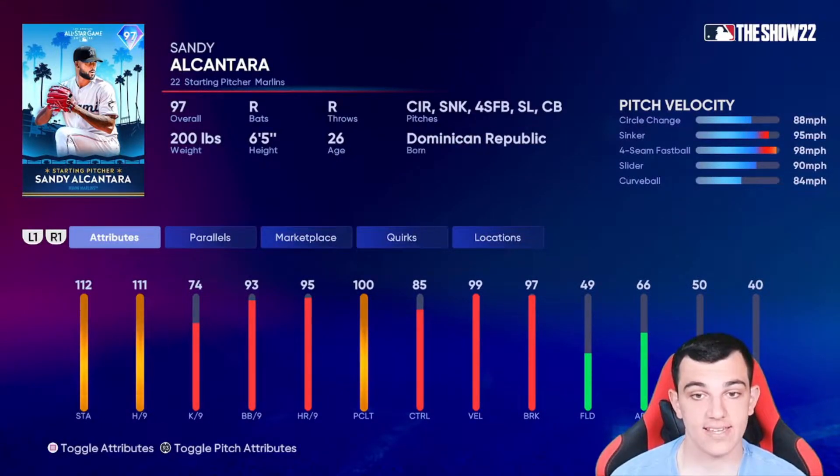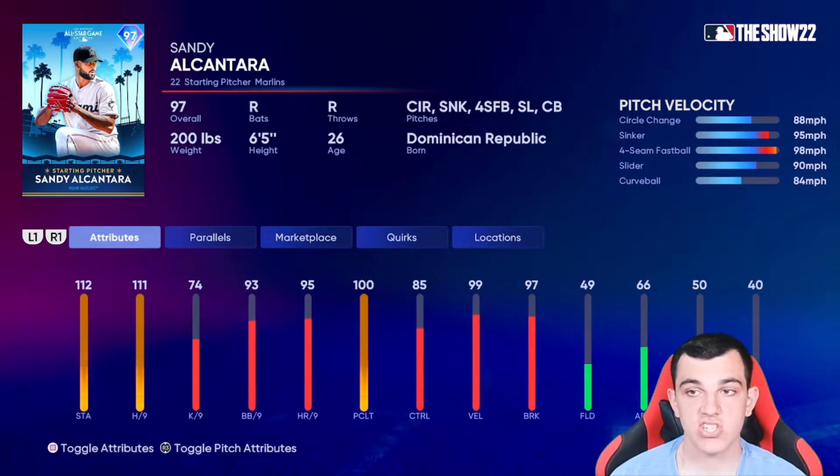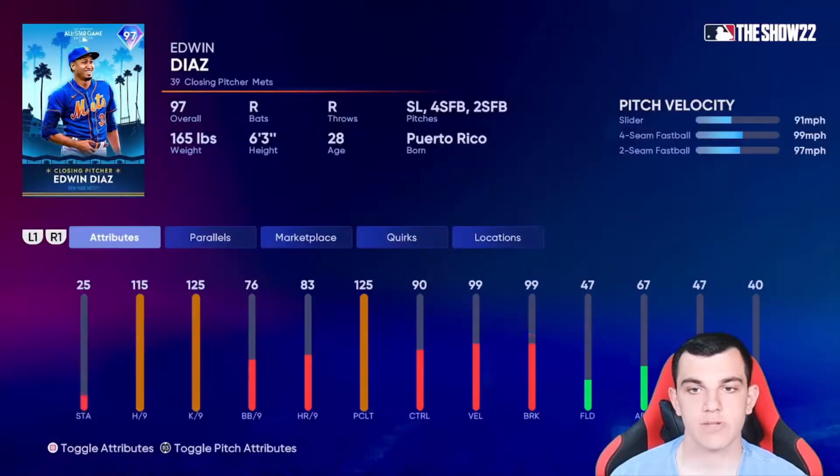Sandy Alcantara — oh my god. 111 hits per nine, 112 stamina, 99 velocity, 97 break, outlier on the sinker, circle change, sinker, four-seam, slider, curveball. This is a very good card. This is probably going to be the best pitcher in this program.